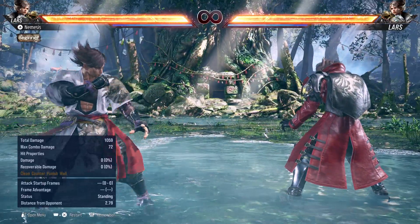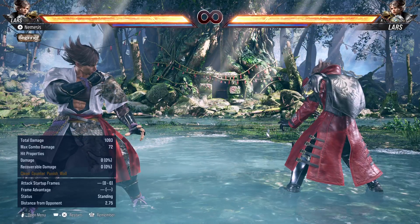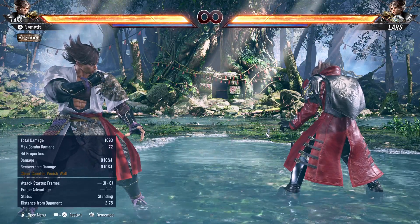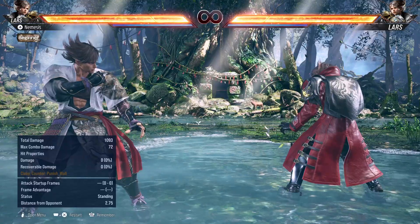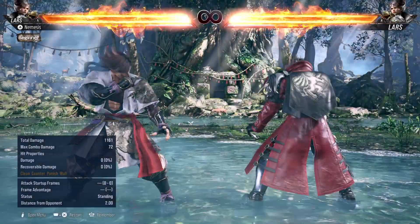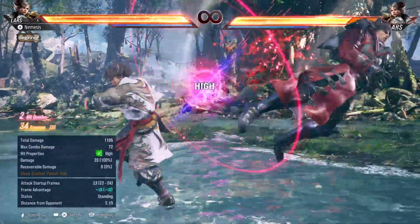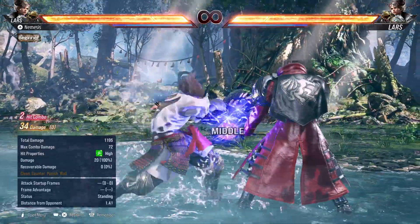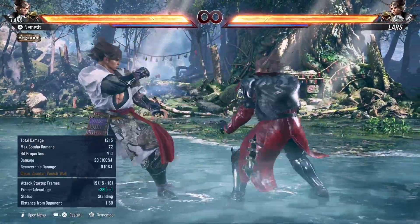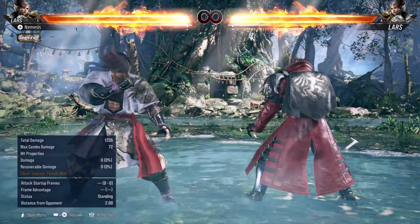He has back 3-4, a 17-frame punisher that can punish long-range moves like Jack's forward 1+2 bazooka move and moves like death fist. Arc Blast is also good as a whiff punisher, as is forward back 2-1. So long-range punishment-wise, Lars is no slouch.